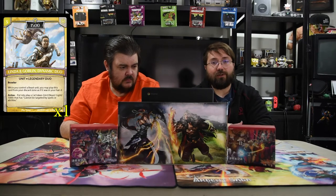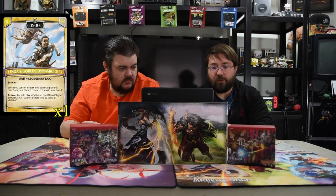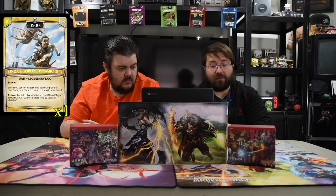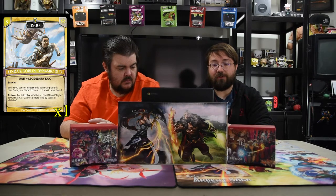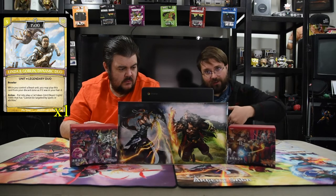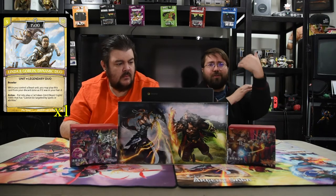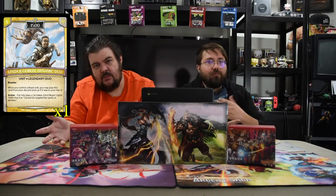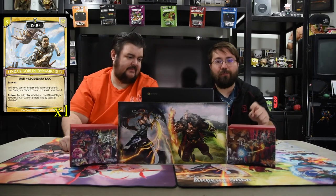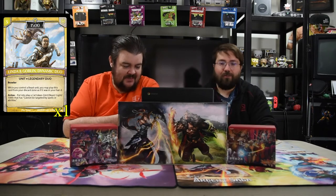This one is Linda and Goblin, Dynamic Duo — a three-drop 1500, and that's mostly why we have white in the deck. It has Brawler: when you control a beast unit, you may play this card from the discard zone as if it was in your hand, which is extremely powerful and will constantly happen. Arrive: put into play a cat token — it's a beast/light, 1000, and cannot be targeted by spells or abilities. The brawler effect means she comes into play, makes a dude, swings next turn, then you play her again — or if you have six shards you do it again immediately. Each time she comes in she makes a new cat token. She's legendary but the cat is not, so you get lots of them. Probably one of my new favorite cards.